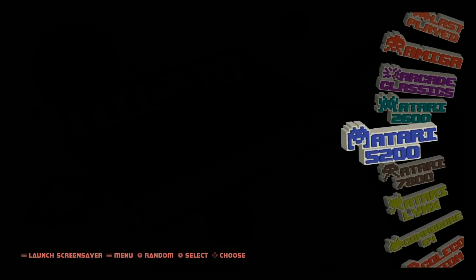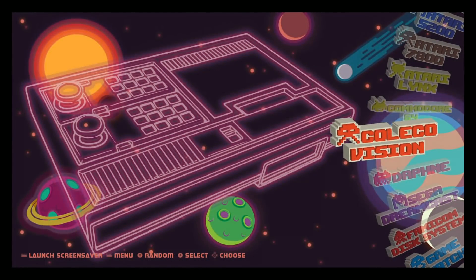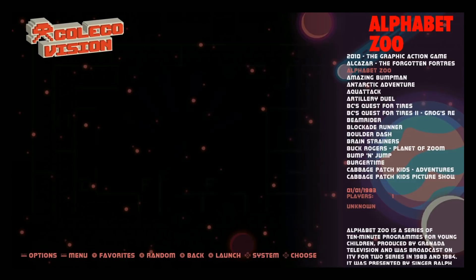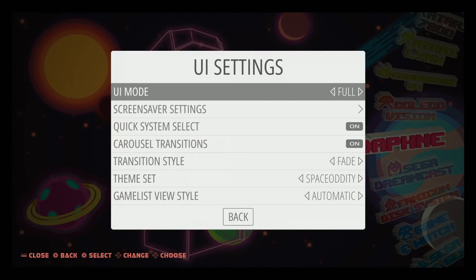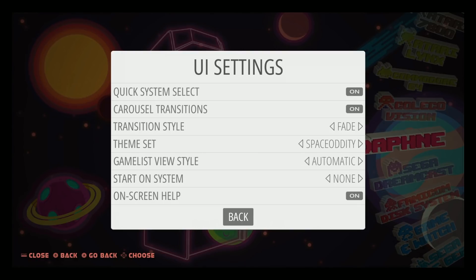So this is the Space Oddity theme when you go inside the system. We have video snaps — no box art, just video snaps. Really quick, the available themes are: Space Oddity, Carbon, Hursty Blue, Motion Blue, Pixel, Showcase, and Space Oddity. I'm going to keep it on Space Oddity.